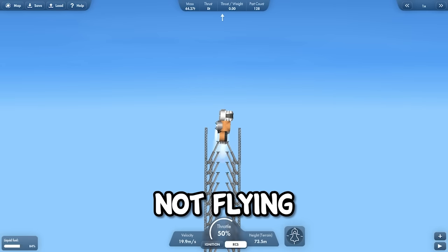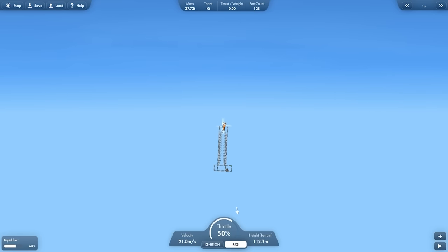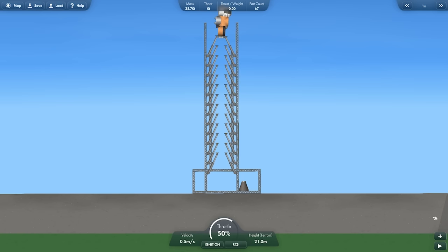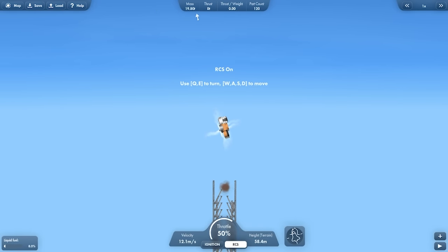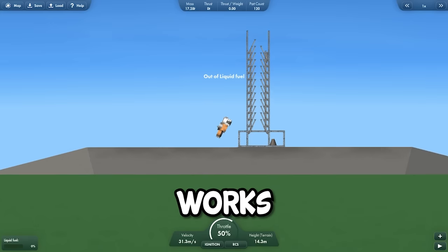Now let's fly. Wait, why is it not working? Why am I not flying? Wait — I am flying, but I'm taking the entire elevator with me! Abort mission, go back, land it. I first need to disconnect. And now I can finally fly. And I ran out of fuel. I'm going to die. But at least the elevator works.